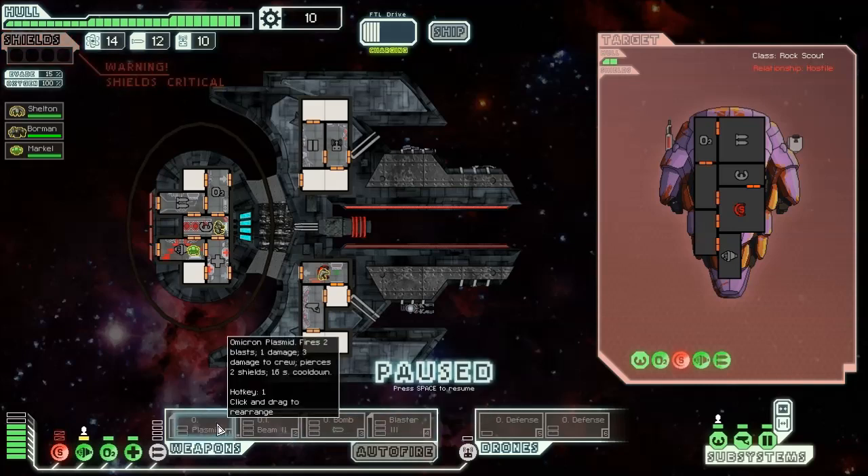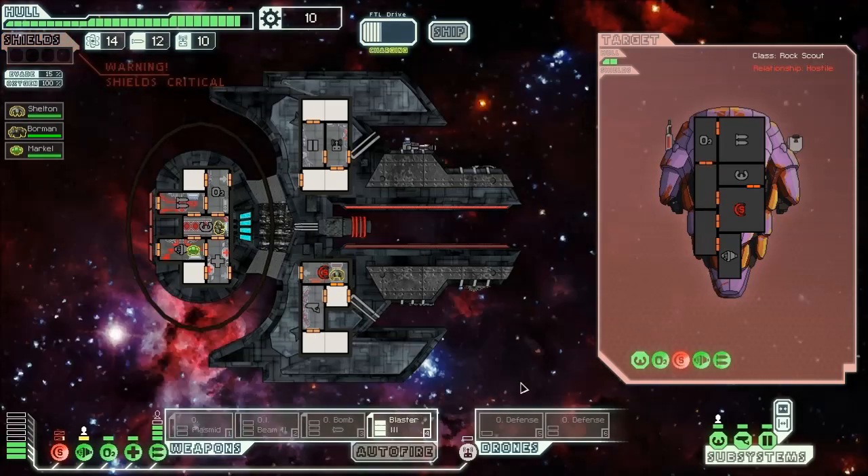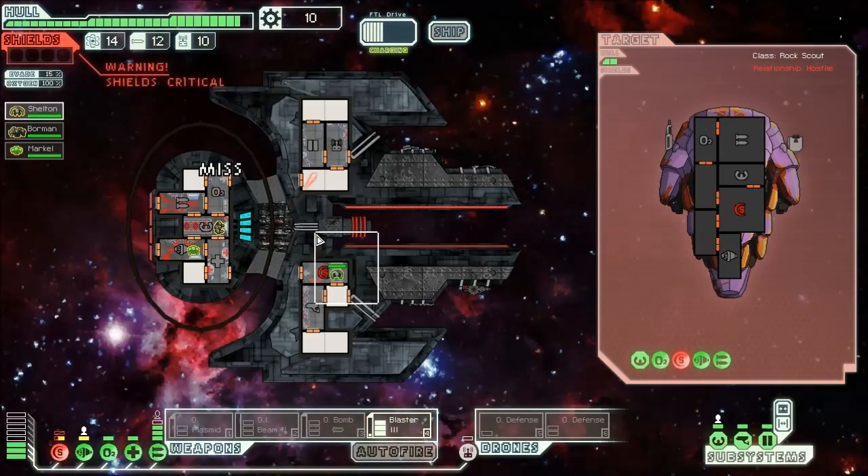Next up we're going to fire up the Plasmid — one damage, three damage to crew, pierces two shields. Actually, we're going to power up the Blaster Mark III instead. Now this is where the fun begins, demoing all the weapons. We've got the moves like Jagger — well, our ship does, if Jagger was a ship.